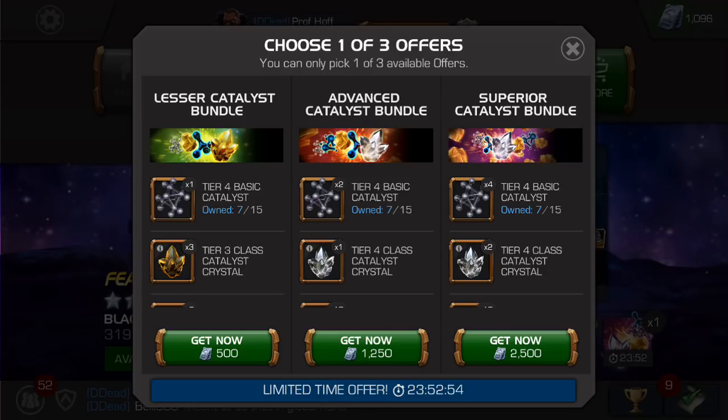I would say out of a 10 — 10 being that five-star awakening gem offer — I'd put this at like a six and a half to a seven. And if you're a player that really needs those tier one alphas to rank up a five-star, obviously that's like an eight or a nine because that's going to immediately help you, especially given that Alliance War season two officially starts today. So you want the best five-stars available at the highest rank to compete and not have to use units or potions or revives.